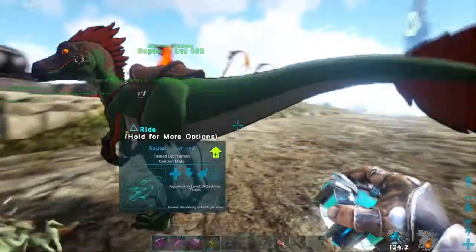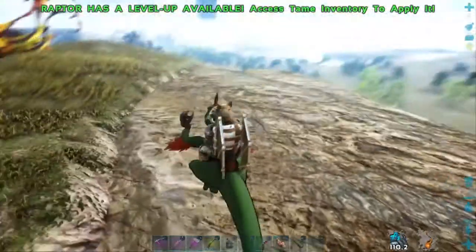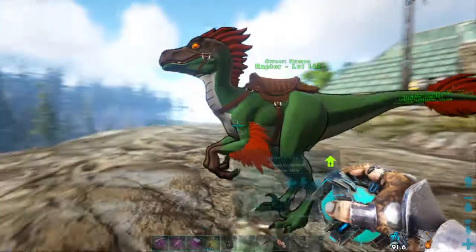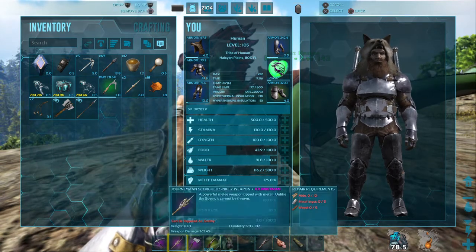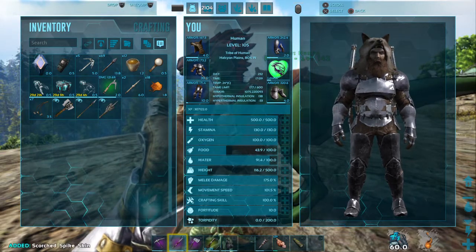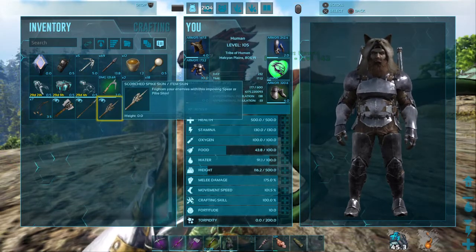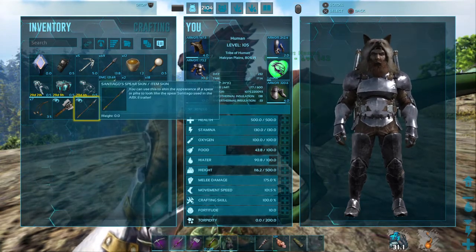We've also got a spear skin and an axe skin, so let's try those out really quick. I've already got a skin on my axe — I need to figure out how to remove it. There's the skin I got from one of the artifacts: the Scorched spike skin. I had that on my pack already. Let's try out the Santiago spear skin.